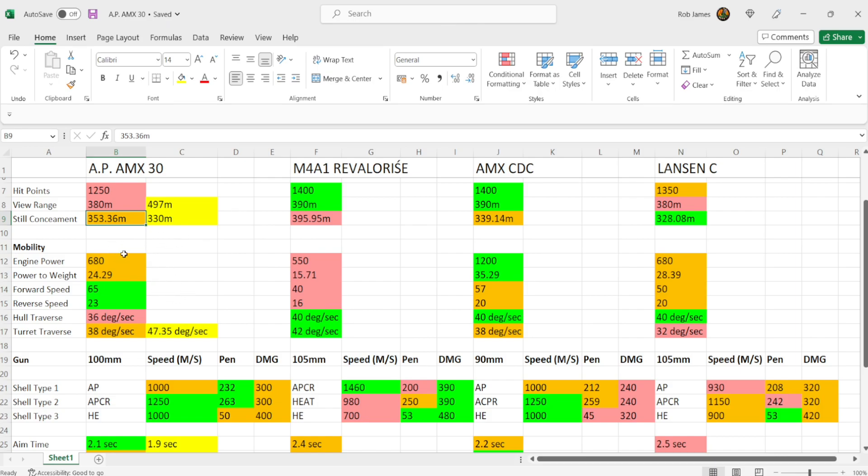Here is the Old Proto AMX 30 on tanks.gg, using the same armor profile as the PC version of World of Tanks. Looking directly at the front, much of it is highlighted in green, indicating poor armor. The middle section of the upper plate is 60mm — penetrable with just 122mm of penetration. The lower plate is 65mm and can be gone through with 80mm or more of penetration.